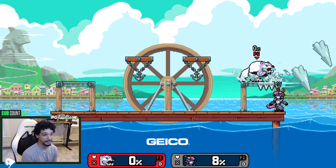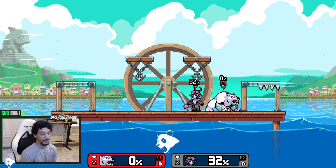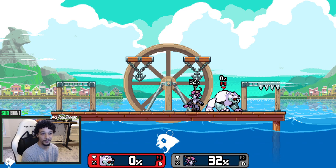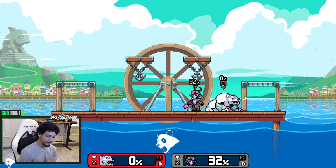He's probably the best edge guarder in the game because of his kit, which is largely geared towards edge guarding the opponent. Most of the time, if you get someone off stage, you want to get a kill. His weaknesses are his own recovery — he doesn't have too many mix-ups, especially compared to the rest of the cast. And since he's a heavy with a big body, he's kind of combo food, definitely more combo-able than Apsa.